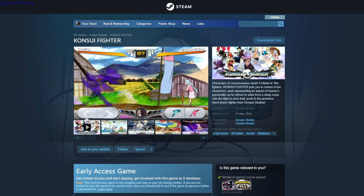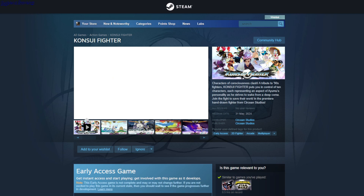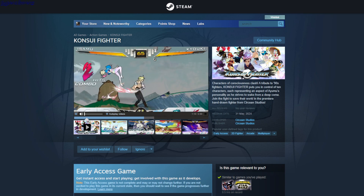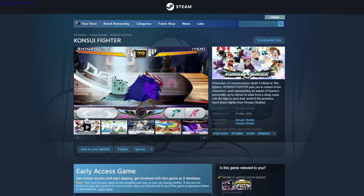Konsui Fighter — this is a fighting game. I wonder how this feels because it looks kind of clunky, but it's a fighting game with lots of different characters. There's a free demo and it's $19.50.